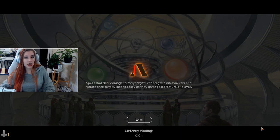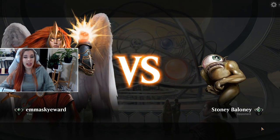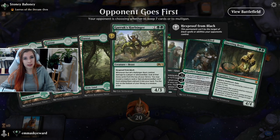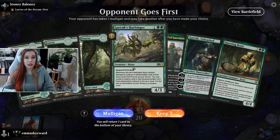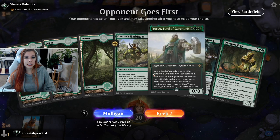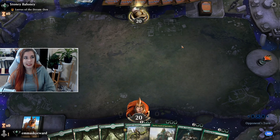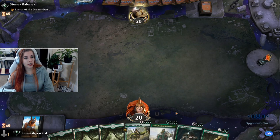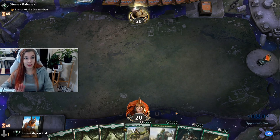I really think that Garruk's Harbinger - the one that has Hexproof from black - is actually a pretty strong card. I'm surprised it hasn't seen more play. I guess Monogreen isn't all that popular. I'm really hoping we get to play our Garruk this game. Once we make it to turn three if we're still alive... they're running Lyra, so it's either probably a Rakdos Sacrifice deck or a Mono Red deck.